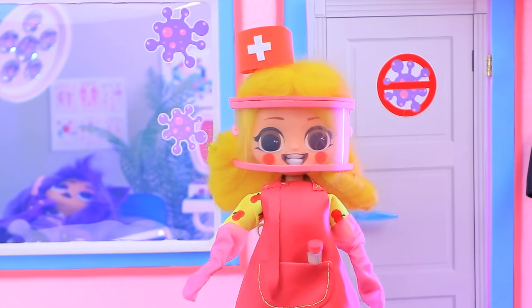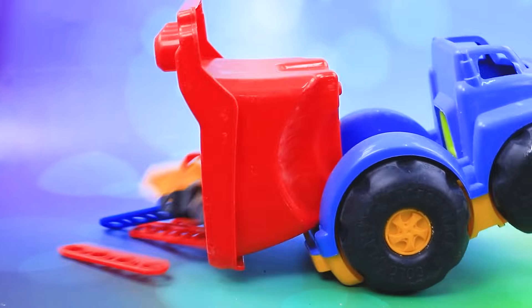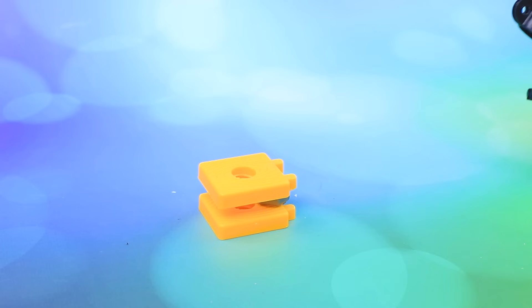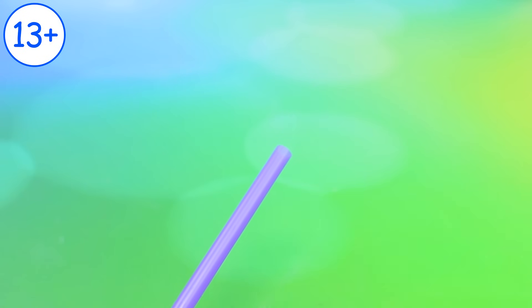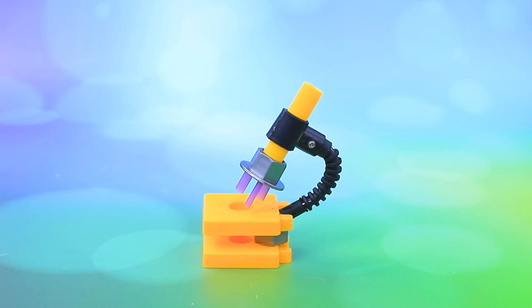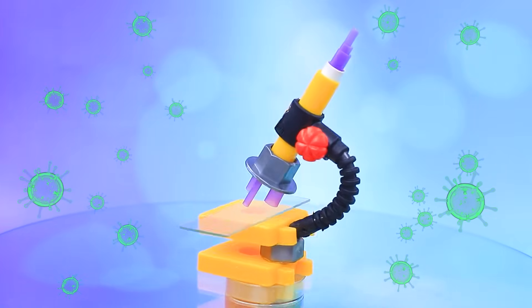I need a microscope! Grab a detail! Put them together! Glue the tripod on! Find the straw! Shorten it with scissors! Glue the lenses! Put the head on! We need more lenses!